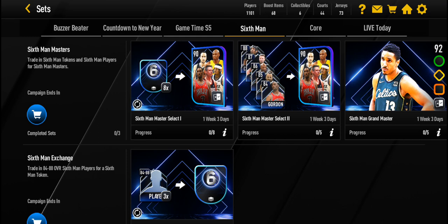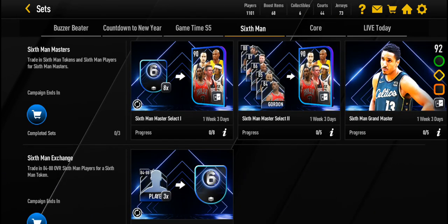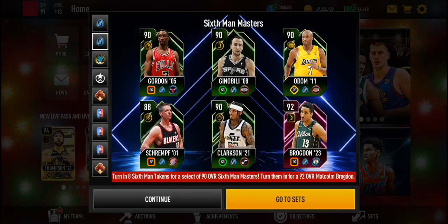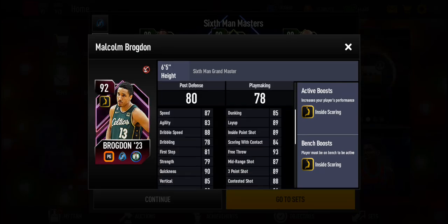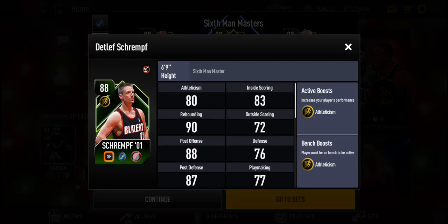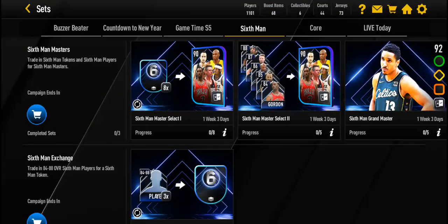Here you can see how to get the 92 overall Malcolm Brogdon, who has an inside scoring boost — gold. And then these 80-90 overalls, I don't know why that left strip is 88, but these 90 overalls have a position gold boost. So in the Sets you can see that you need 8 tokens to get a 90 overall, or 5 players. You can't get that free to play.